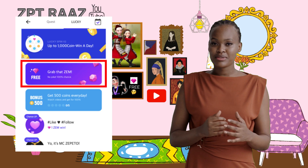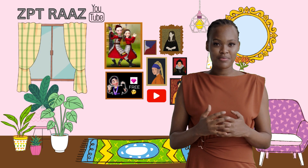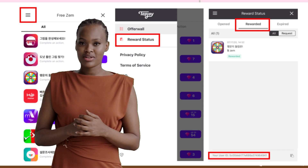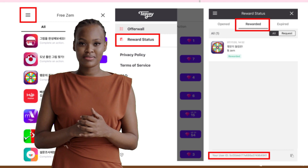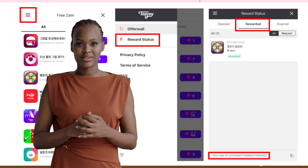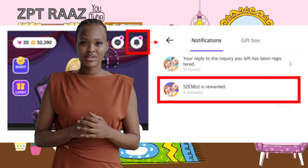Now let's get started. You need to understand why you were not able to get zems. In order to receive your zems, you must complete your missions until the end and receive confirmation of completion. Missions include tasks that are not easy, such as watching ads, providing personal information, solving quizzes — sometimes achieving a certain score is required — purchasing products, and reaching certain levels of a game. There is also a lucky line button and a reward status.